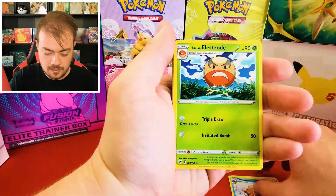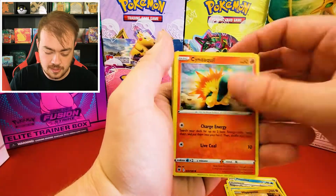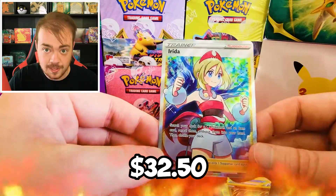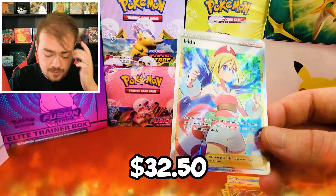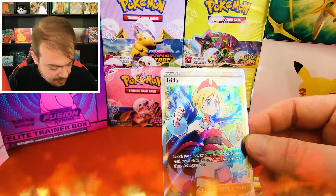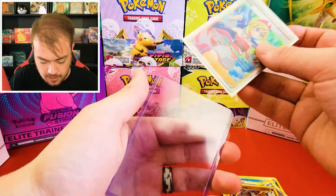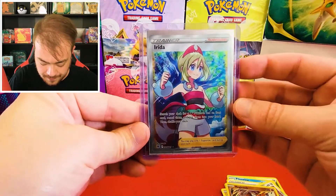Cards from first Astral Radiance pack: Energy, Piloswine, Electrode, Glasses, Bergmite, Hippopotas, Cyndaquil, Farigiraf, Gorillarock, Regirock — and we have Irida! This is the best Trainer card in the set. I think this card's like $30. Looks like our giveaway winner is going to get a pretty nice package. So far the giveaway is going to include the full art Irida and the Octillery. Make sure we get this card nice and sleeved up. That is really cool — great hit.